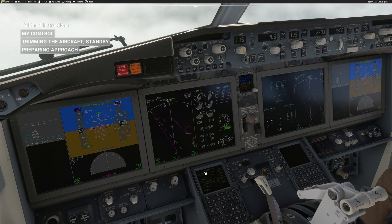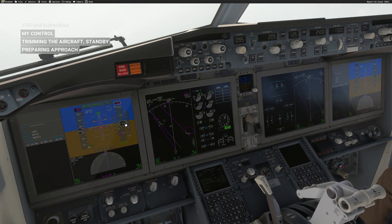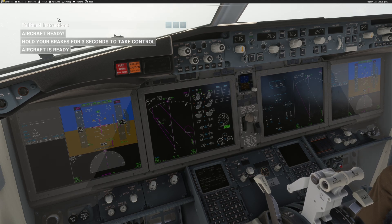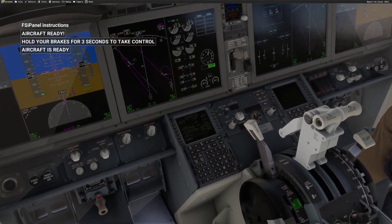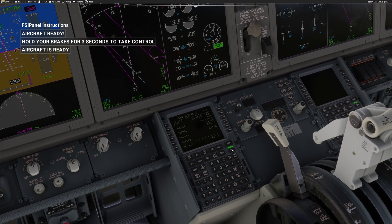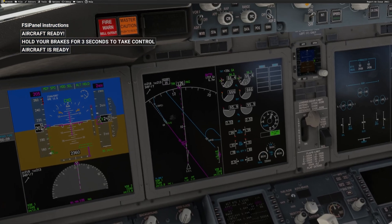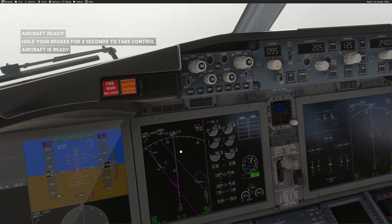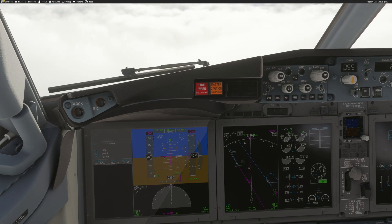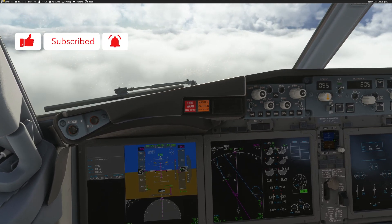My advice: do not touch anything until FSI Panel tells you the aircraft is ready — you'll have plenty of time in the position freeze. Reaching 2,400 feet now. Aircraft ready — hold your brake for three seconds to take control. You have plenty of time. In the position freeze, select what you want: insert the ILS, execute, select GATO, runway 09-05, execute — ready for the second approach. Hold the brake: one, two, three — I have control and I'm on the approach. That easy! If you have any questions, drop them in the comments. Stay safe, subscribe, and see you soon — bye bye!